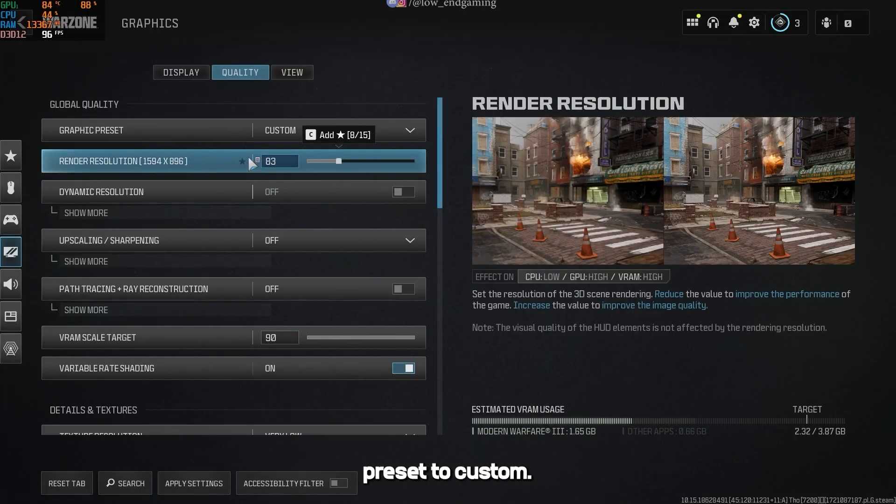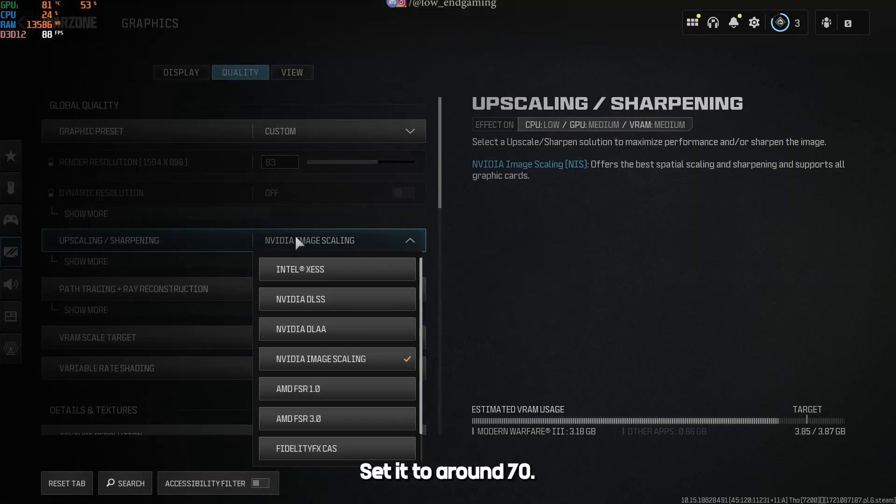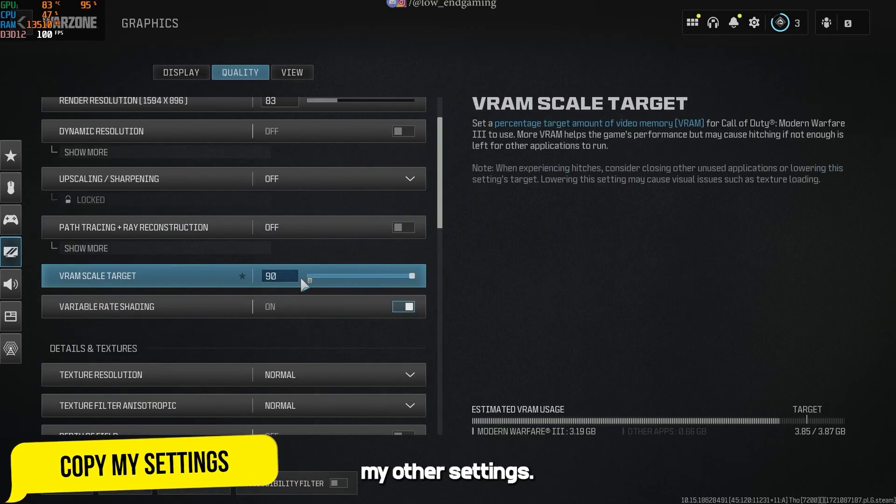Then go to the quality tab. Set the graphics preset to custom. Under the render scale, if you have a lower-end GPU then set it all the way to the lowest; otherwise set it to around 70. Now just follow me and copy my other settings.